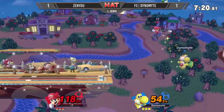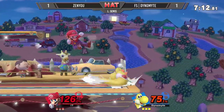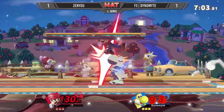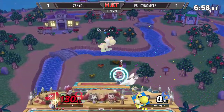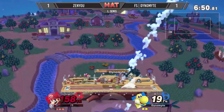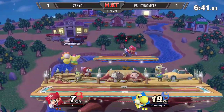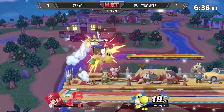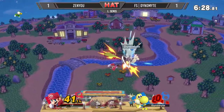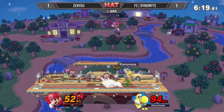He gets the F smash — not able to kill just yet. Dynamite barely grabs onto the ledge. He used the up special a bit early to get around Yoshi's Nair and just has the drift to make it back. That back air from Yoshi hits so hard. He's able to keep moving forward. Shaquille O'Neal would be proud of that dunk — so good. And what looked very dire beginning, firing back with that down special. That was looking so good from Zenyu.